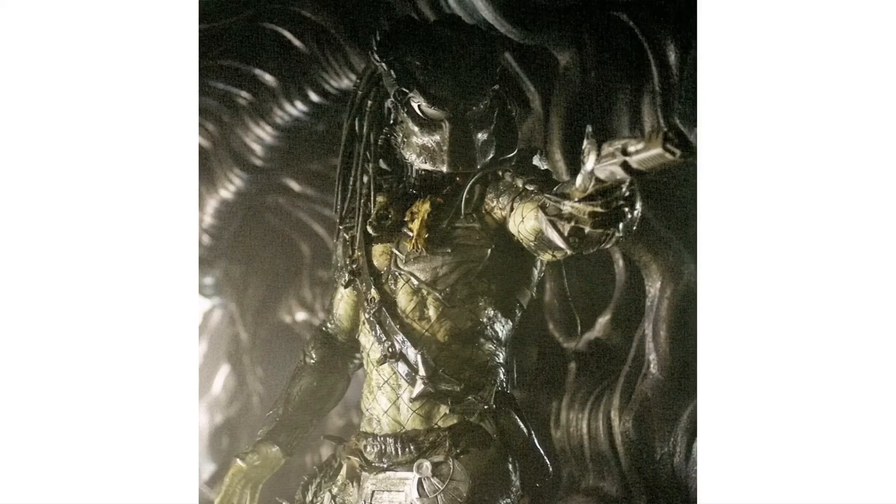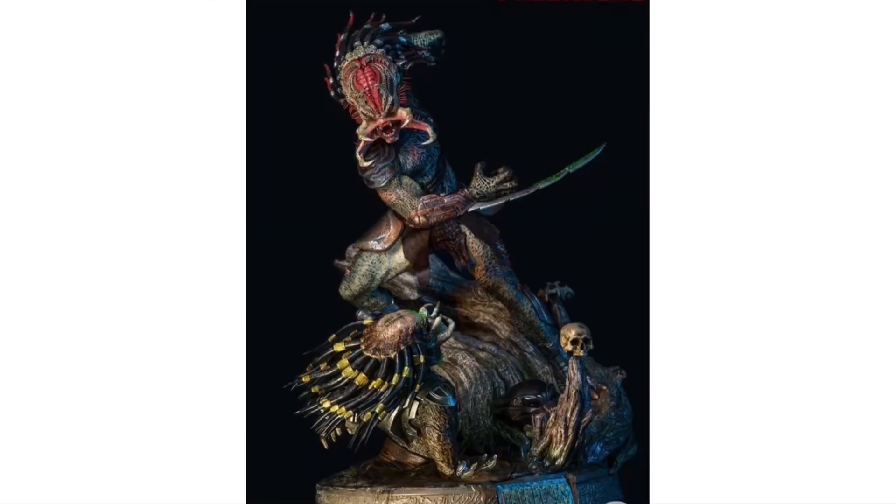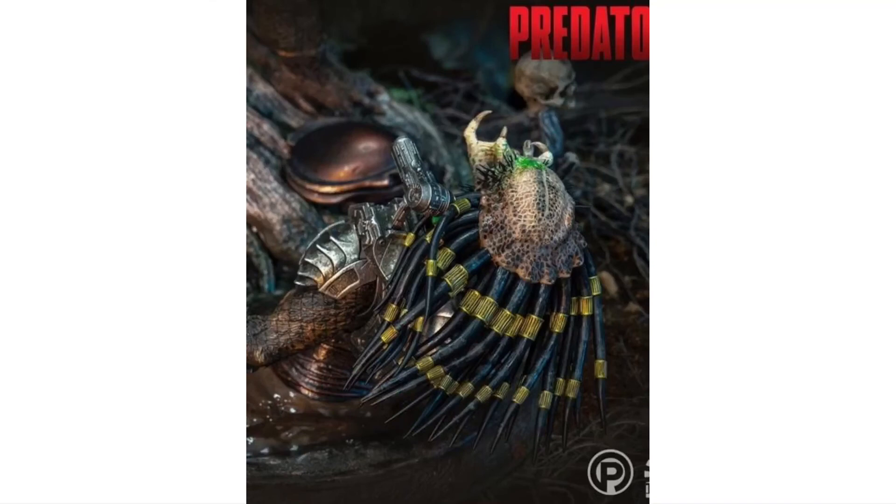The last thing we have for today is a new Secret Compass Berserker Predator statue, which shows Berserker killing the captured Predator — looks pretty cool. The statue stands at about 28 inches tall, is limited to only 500 statues, and is priced at about $1,700 — currently on sale for $1,689. The statue ships April 2022.